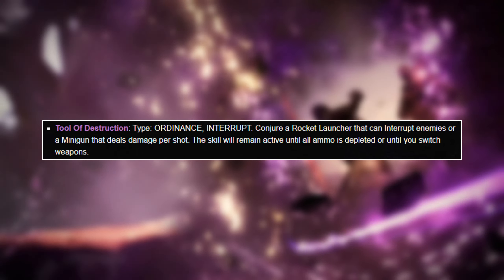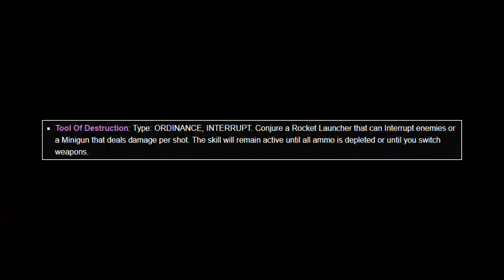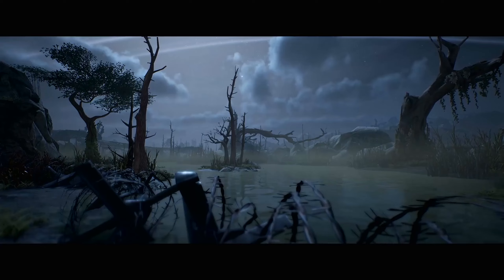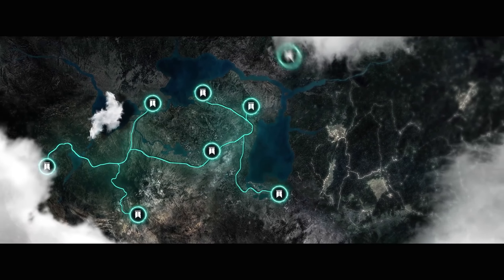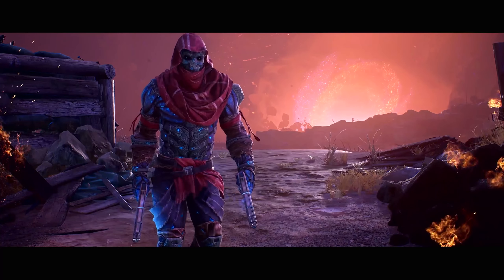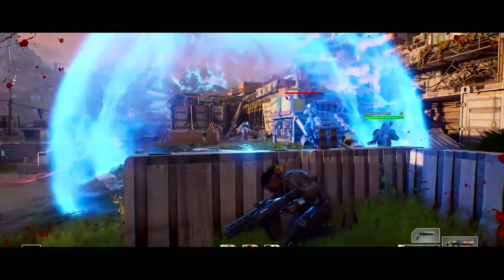The second ability is Tools of Destruction. You conjure a rocket launcher that can interrupt enemies, or a minigun that deals damage per shot. The skill remains active until all ammo is depleted or until you switch weapons. You choose one or the other — the rocket launcher is AOE damage with a pretty big amount of damage per shot but less ammo, while the minigun is more sustained single target damage.